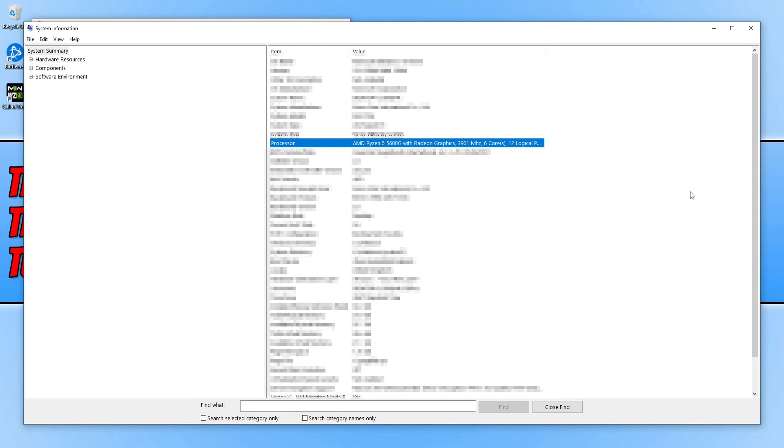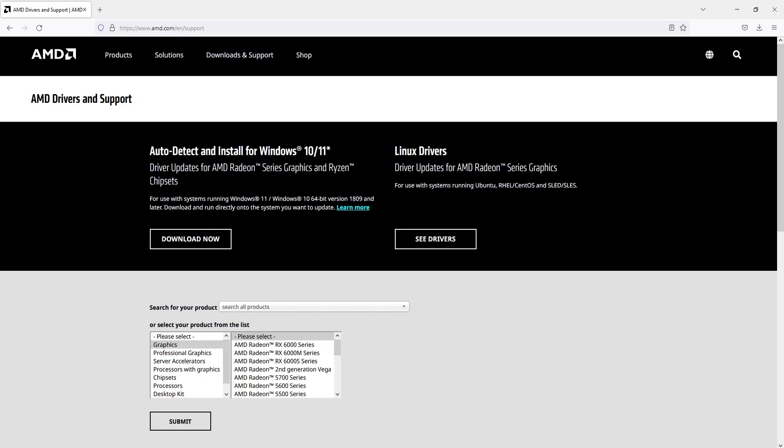So I will need to download a driver for that processor. We can now click on the AMD link in the description below. You will then end up on a page that looks like this. If you're not using a processor with graphics, you need to select Graphics and you should then see your AMD graphics card within there. As you can see there are lots of different options.